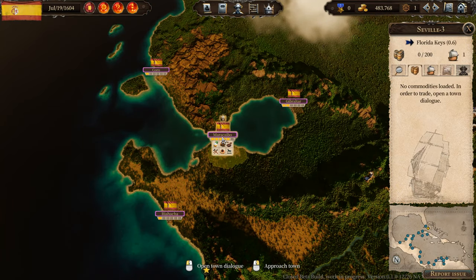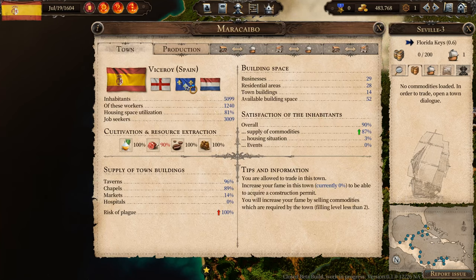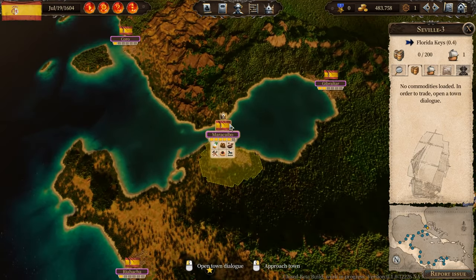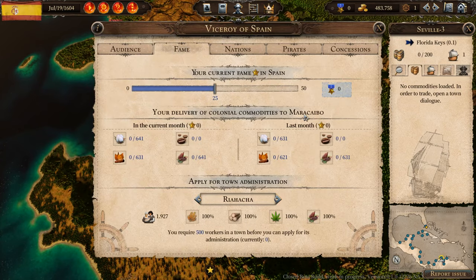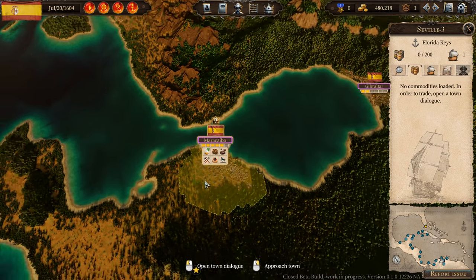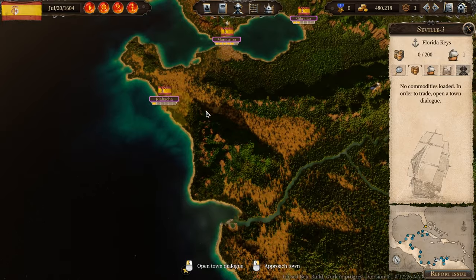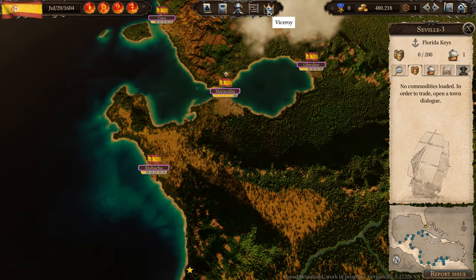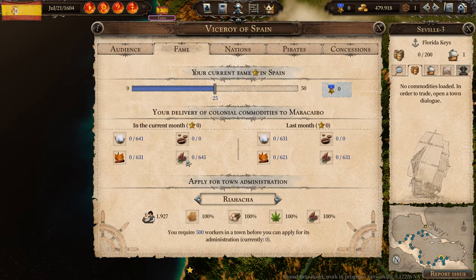Let's go visit the Viceroy in Maracaibo. Here we can see our political status — we are allied with the Dutch right now. We could increase our fame with this town, currently at 0%, to acquire a construction permit. You increase your fame by selling commodities required by the town, which is nice because it gives us direct fame with our nation. The goods needed are cotton, coffee, and tobacco. So cotton and tobacco from Cartagena, and cacao from Riohacha.